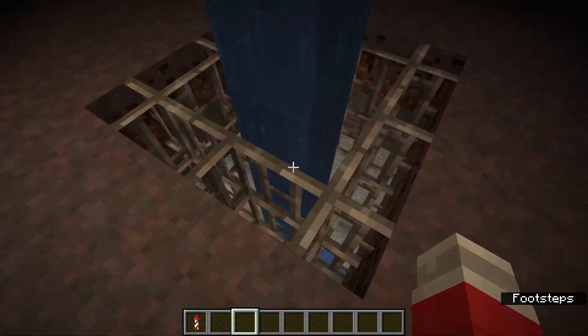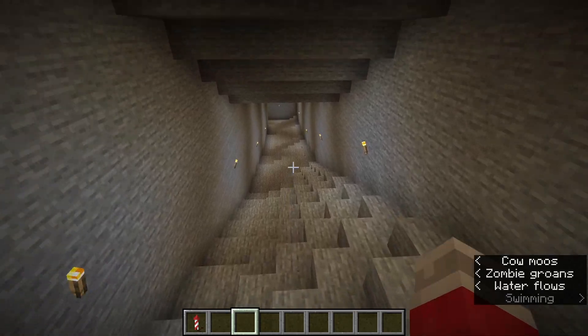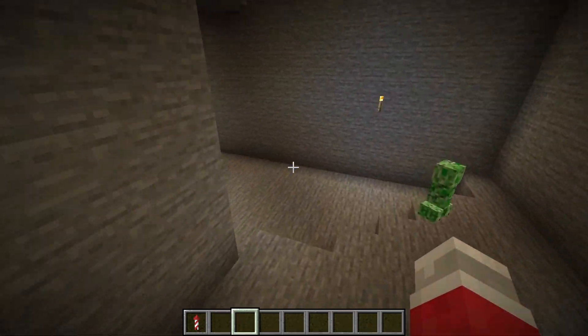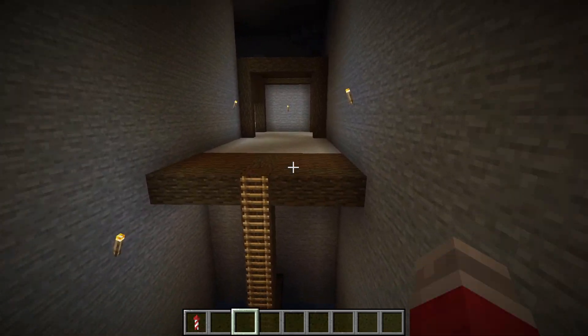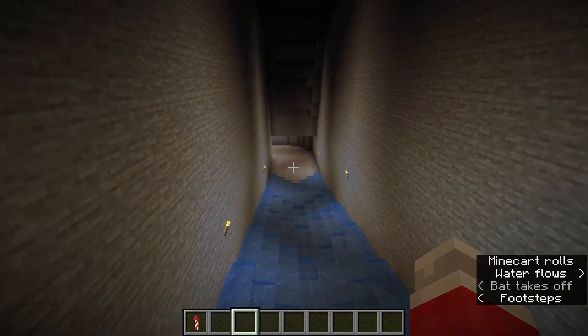This final grate in the far corner takes us down and onto the mine, which is not going to be this lit. It was lit up for the purposes of exploring and making minor adjustments that would be easier to see.